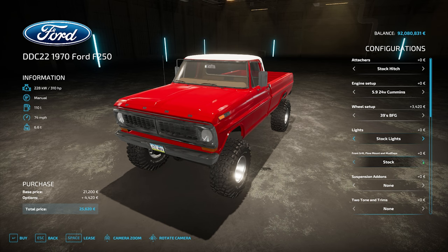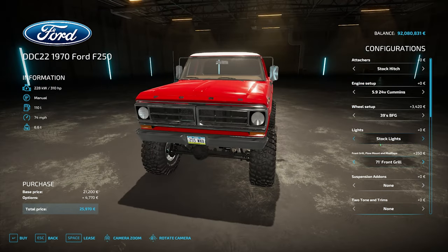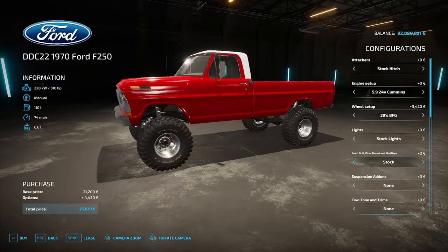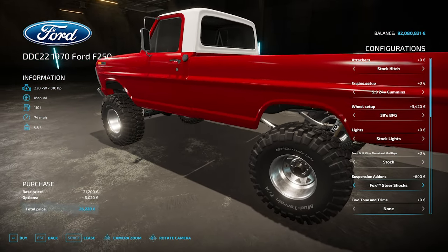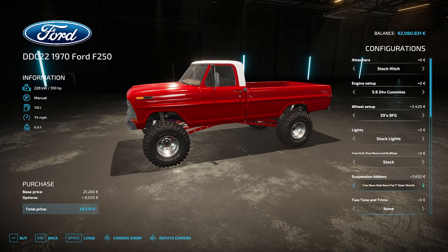Front grill, plow mount, and mud flap options: stock, stock with plow mount, stock with mud flaps, stock with plow and mud flaps, a '71 front grill as a slight upgrade, and then a custom front grill — all with all those options. Suspension add-ons: rear track bars — you can see the stiffening bars — track bars front and rear, stab bars, Fox steer shocks visible inside the wheel arches. This is PC only due to additional brands used. So many options just clicking through.